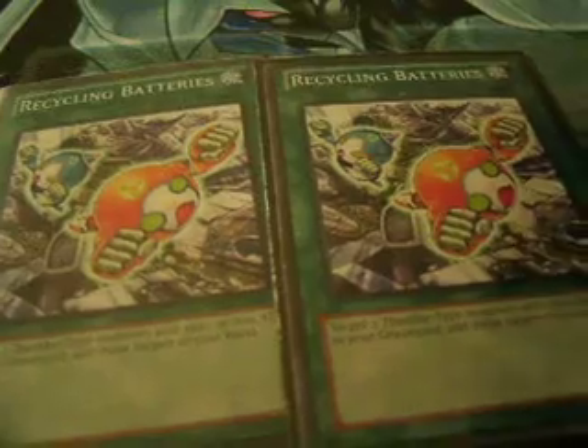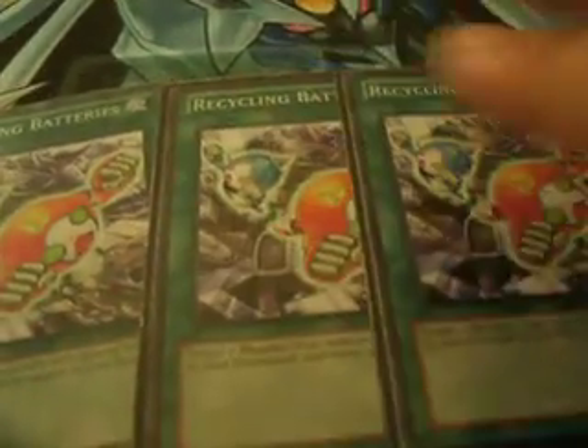Last monster card is Honest — pretty self-explanatory for any Light deck. It makes your monsters survive battles. If you don't run Honest in a Light deck, I don't know why, because you need Honest in any Light deck.